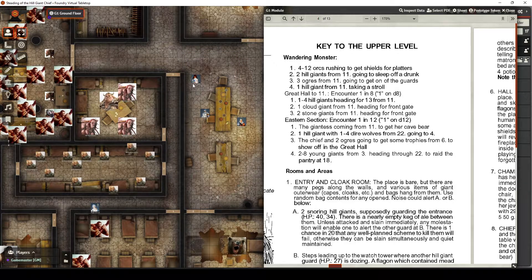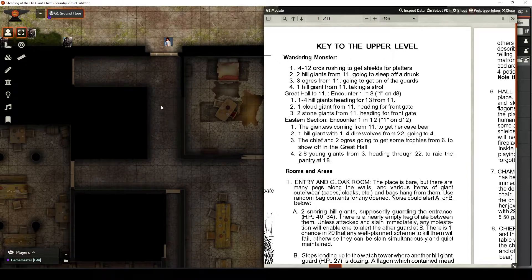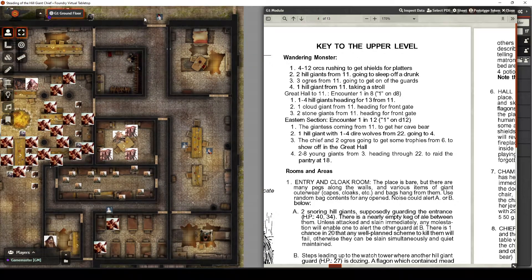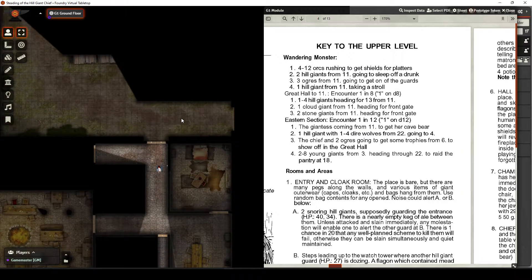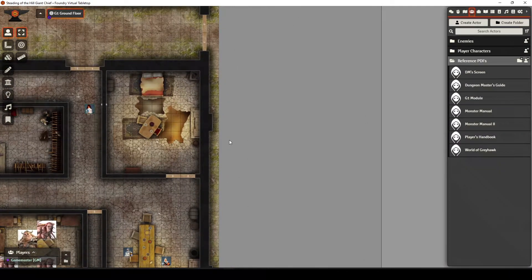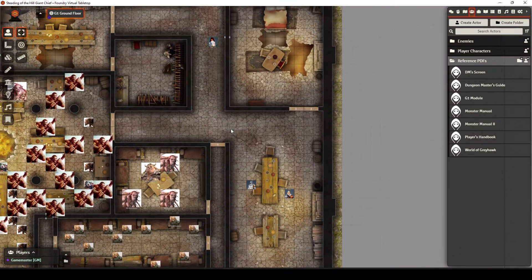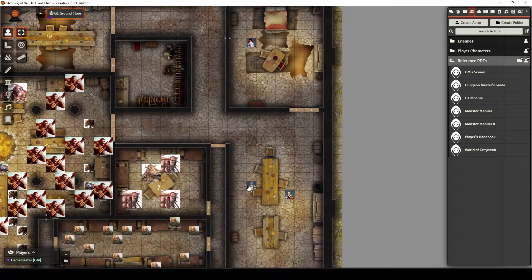Here's the benefit: if the players choose to go into this eastern wing and examine the whole eastern section without raising the alarm, they could potentially find a lot of interesting story elements. You could create a lot of additional story elements in some of these rooms that are not described at all in the original module.